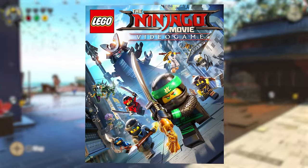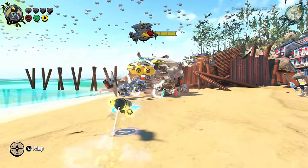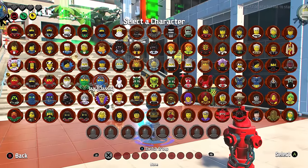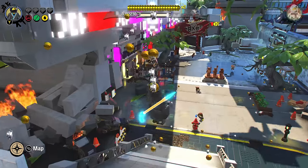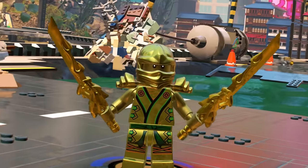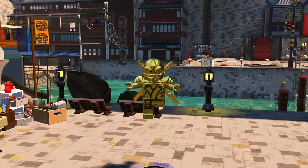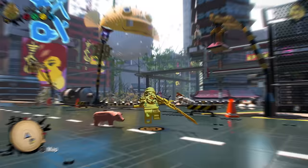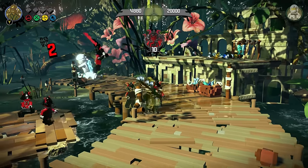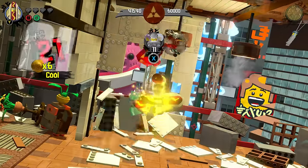LEGO Ninjago Movie The Video Game is up next. Strangely, in this LEGO game you actually don't even purchase any characters — you are required to find their character tokens, which automatically unlock the character. In terms of the most expensive character, I'm going to give it to the Golden Ninja, who is an exception, as you need to find all 220 gold bricks. It kind of depends on the lighting — sometimes he looks gold and then sometimes he doesn't. The character also has two katanas and fights very similar to all the other ninjas.